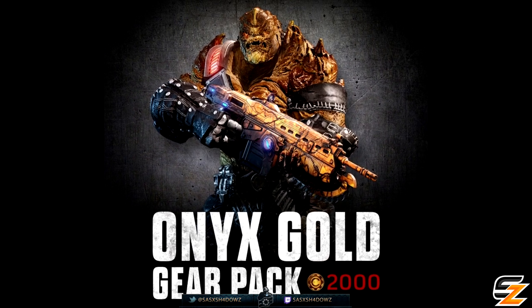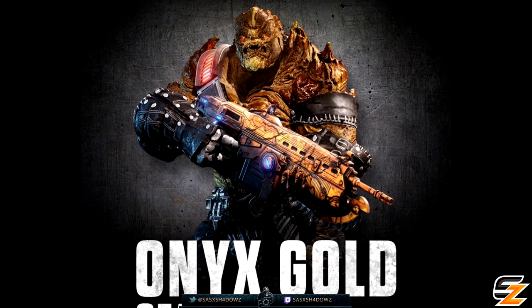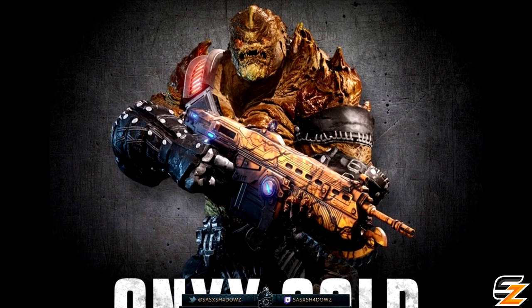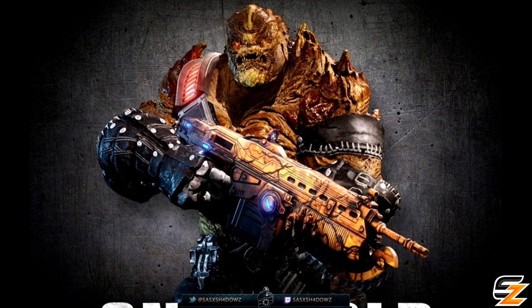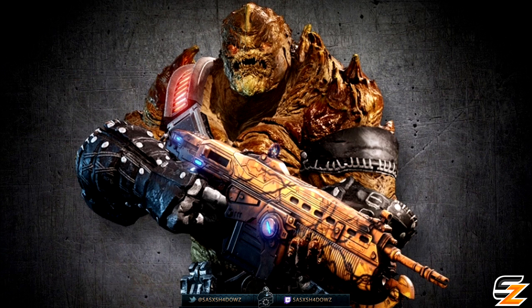As you can see on screen from the teaser posted by the Coalition studio, this is what the swarm characters and the weapon skins will look like in the game — a very nice mix of black and Onyx Gold that looks very unique. But I can already tell that these characters will obviously get spotted easily, so if you do rock these in game you're going to need to be skillful and careful at the same time.